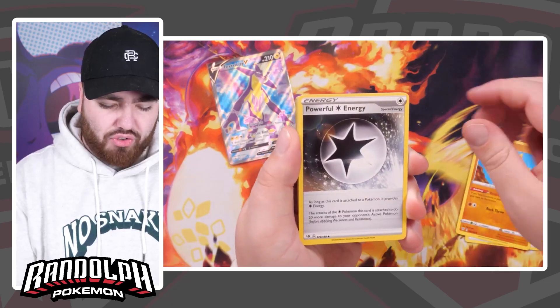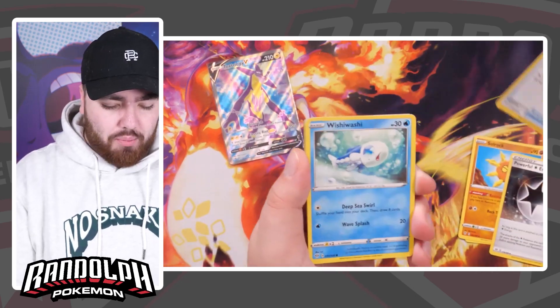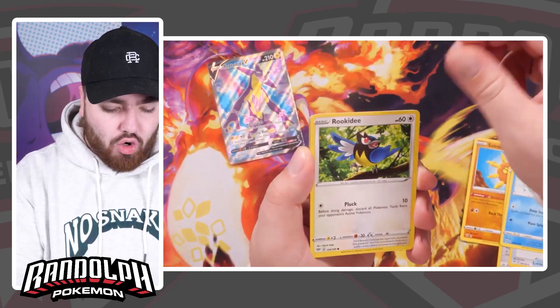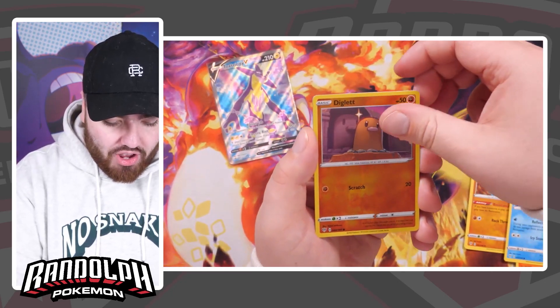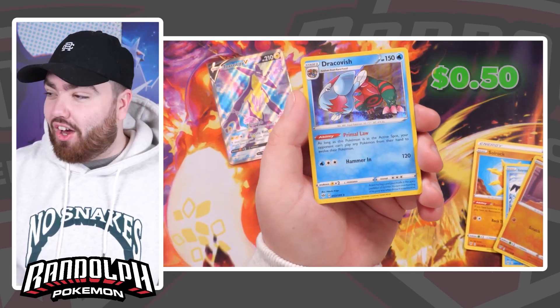Sometimes they put the code cards the wrong way around in these ETB products — I saw it and it was awful so I'm not even showing you guys. But this one will be better. We've got Wishiwashi, Rookie D, Aronson, Torchic, Galarian Mr. Mine, Diglett Reverse, and a Dracovish Holo. Let's go!